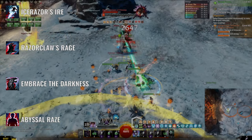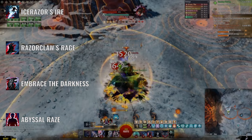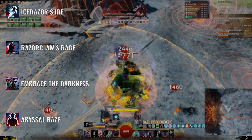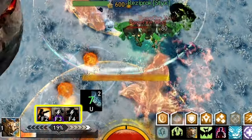Then spam all of your Spear skills except skill number 3, and whenever the Renegade legend is ready, switch back to it and repeat over and over. We will also completely avoid using any of our F skills.